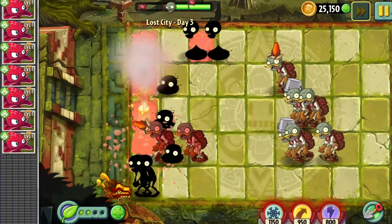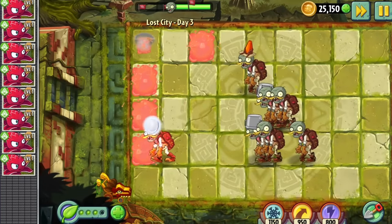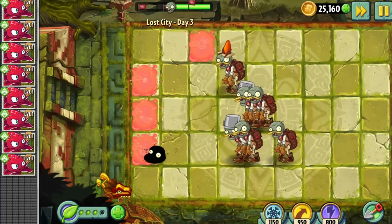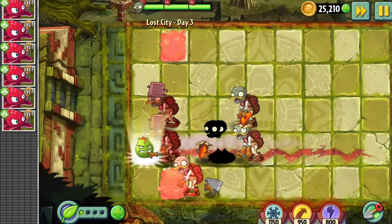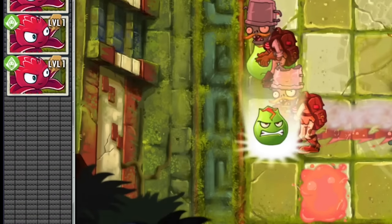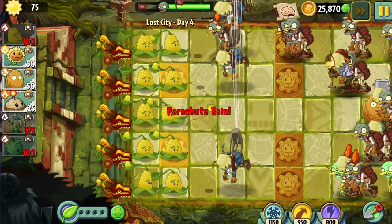Day 3 was actually more challenging than I thought. Since the level basically only gives Lava Guavas, I thought it would be easy. But what I didn't consider is that the Red Stingers usually pick off the basic zombies and coneheads, letting you save Lava Guavas for the bulkier bucket heads. So I had to waste Lava Guavas on weak basic zombies, putting a lot more pressure on my supply. After a few tries, thanks to conveyor belt RNG giving a Lava Guava at the last second, we managed to succeed.